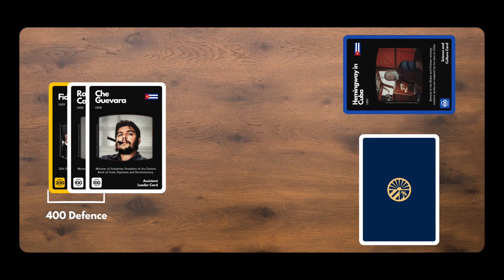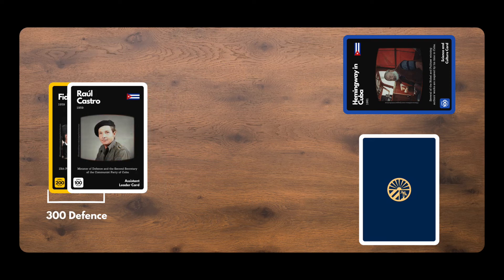White assistant leader cards do not function in blocks unless they are next to the yellow leader card. They do not adhere to the rule of 3 cards. If a white card is next to the yellow card, it automatically functions as a block.